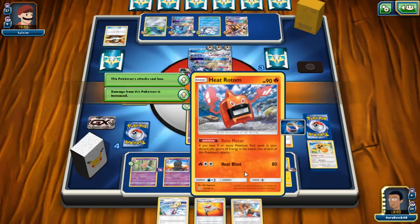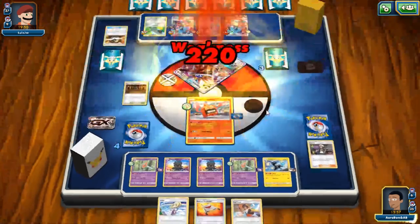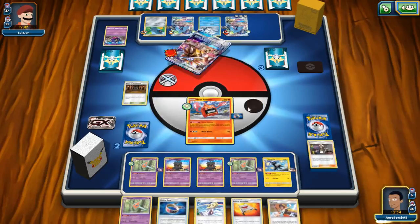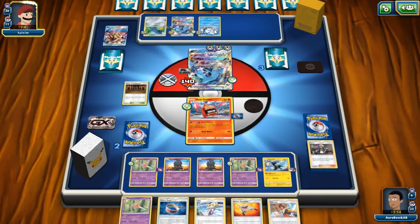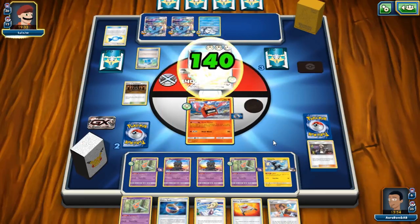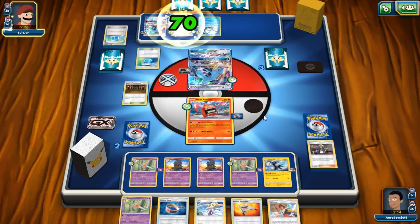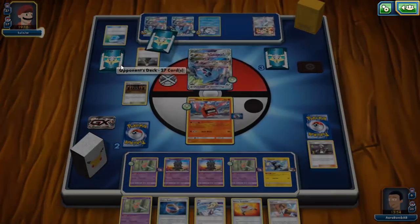There we go! Another two prizes — we can win this game now. All we have to do is knock out those two babies on the bench. We hit it for 70... okay, now we don't auto-win but we still have a chance. We have to knock out this Pokémon which has weakness — we can win if he doesn't have another Frying Pan! We have one Guzma left and only six cards left in deck.